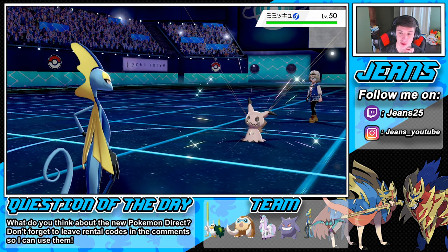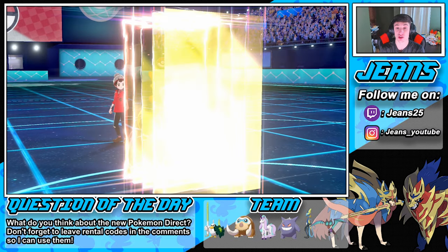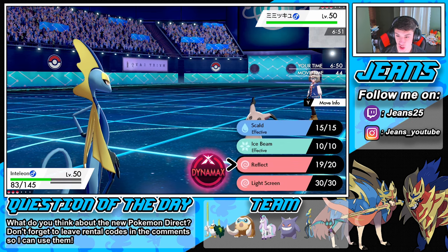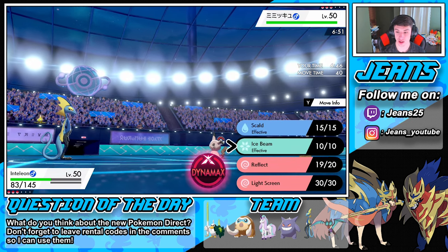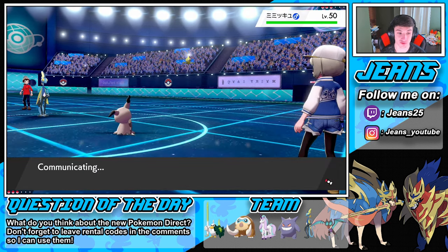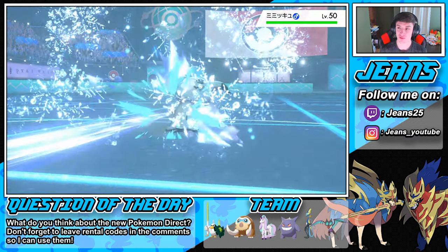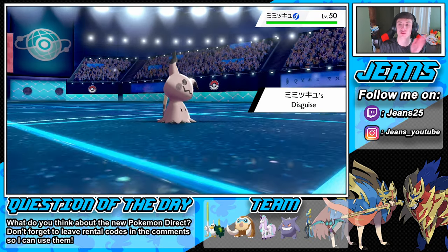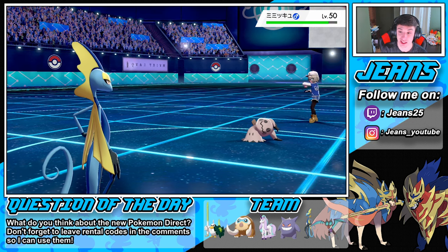Nope, Mimikyu comes out. We should still outspeed here and can pop that disguise. We go into Rapidash. We go for the Ice Beam to try to get the freeze — that would be beautiful. This team's EVs are set up very well: very fast team, most EVs are invested in Speed and then into the appropriate Attack stat.